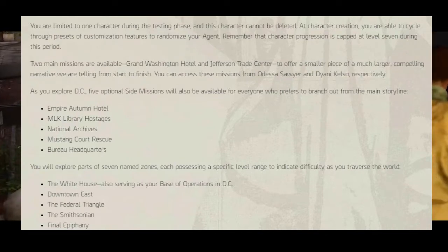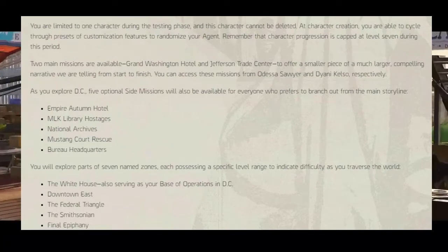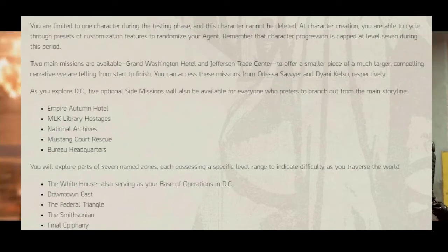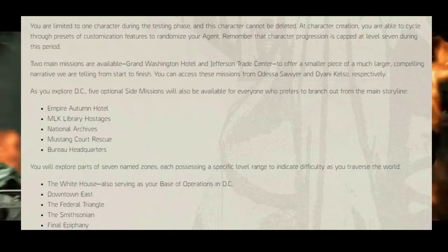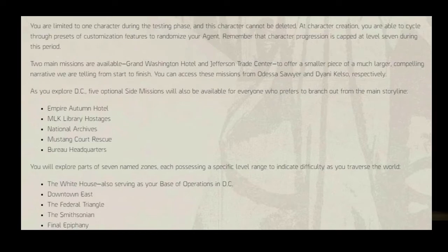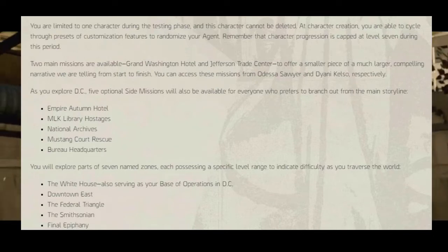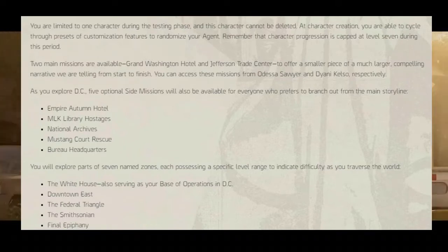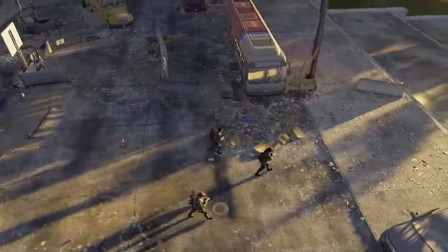As we explore DC, there are five optional side missions available for everyone who prefers to branch out from the main storyline: Empire's Autumn Hotel, the MLK Library Hostages, National Archive, Mustang Court Rescue, and Burial Headquarters. You will explore parts of seven named zones, each possessing a specific level range to let you know the difficulty as you traverse the world. We have the White House serving as our base of operations in DC, Downtown East, the Federal Triangle, the Smithsonian, Final Epiphany, the 1040, and Dark Zone East.